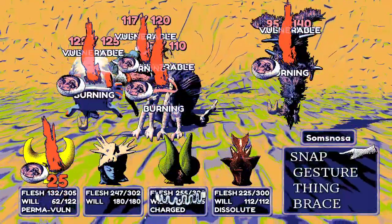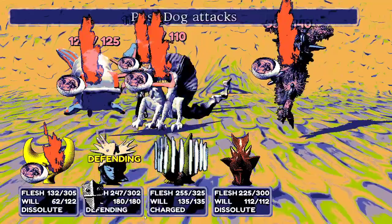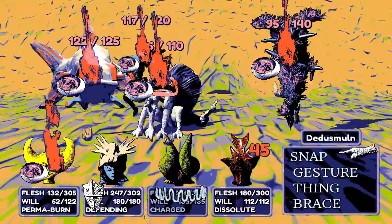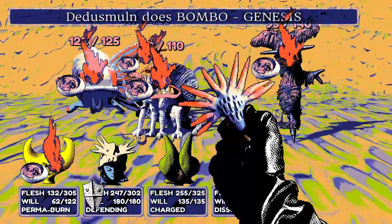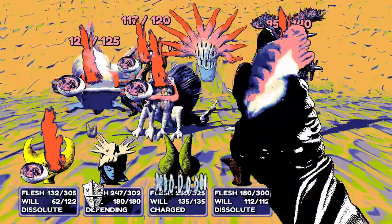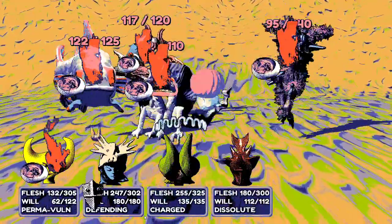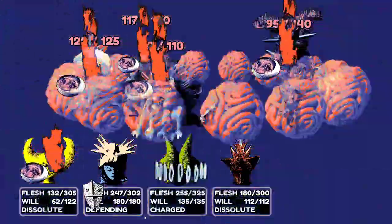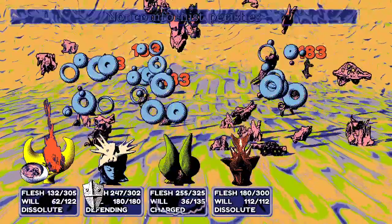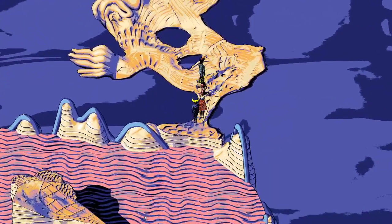Samsnosa braces while the rest of the party prepares. Bombogenesis fires — it's the power of the sages. It's an easy way to clear battles. They need to heal up completely afterwards, but it's extremely effective.